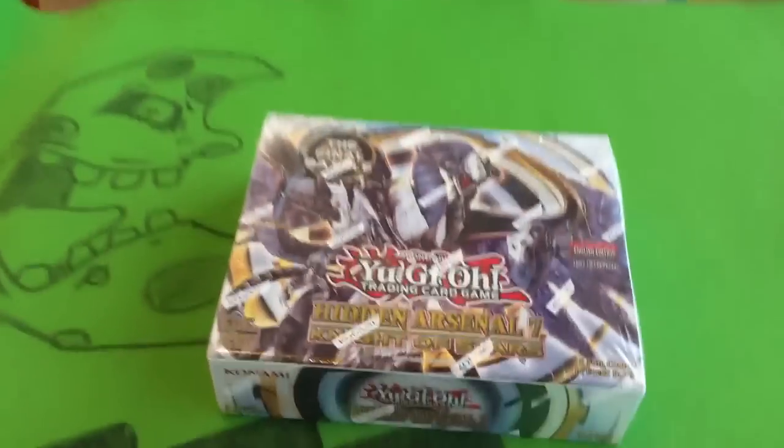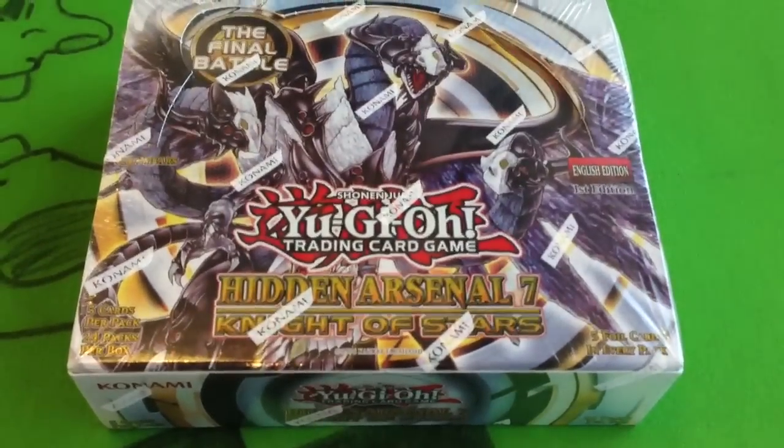Alright everyone, we're here with my friend Alvaro and also David, and we're going to be opening up the Hidden Arsenal 7 box, the brand new box. Now Alvaro has been waiting to open this box forever. He's been building that new sexy deck, Evil Swarms, and he needs to pull another Ophion and then the two Casters, right? So you still have quite a bit to pull.